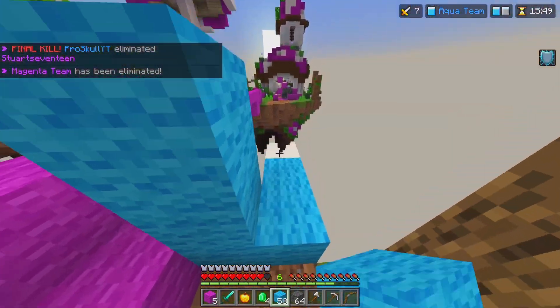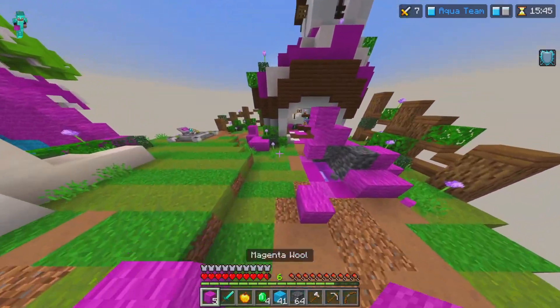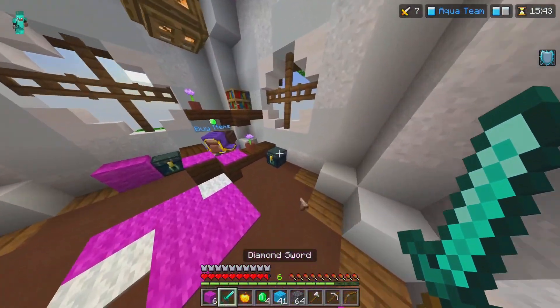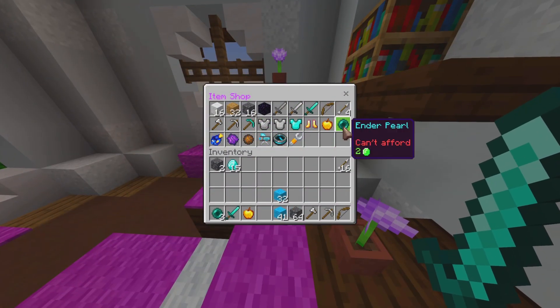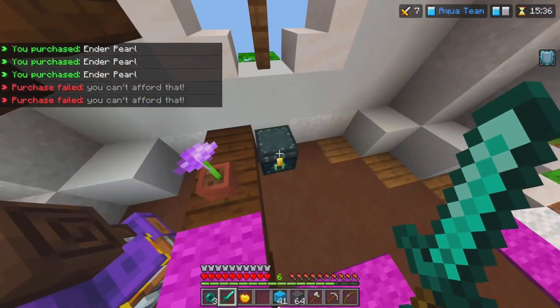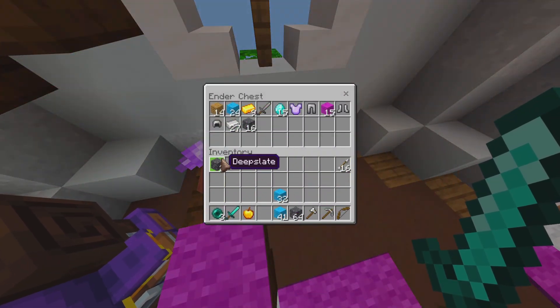I fail to bridge at first but then manage it, and I'm going to buy some stuff from this shop using my ender chest — getting some emeralds, some ender pearls. I'll cut to when I start fighting gray.